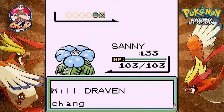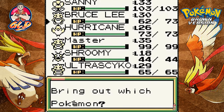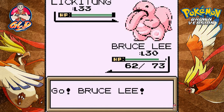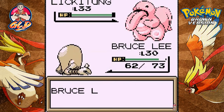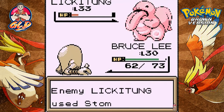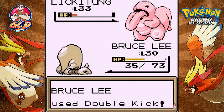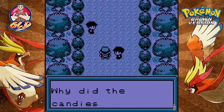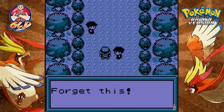Here we go — Lickitung is ready to battle me again. Let's go Bruce Lee! I need to figure this out. Here we go — Double Kick! This guy's gonna stomp us. Double Kick attack — say goodbye to Lickitung! Bruce Lee grows to level 31 — we're kicking some booty, taking some names. Why did the candies fail me? Forget this.